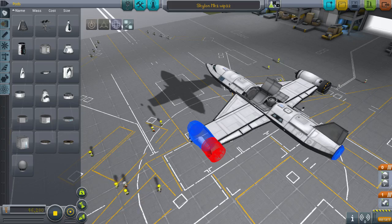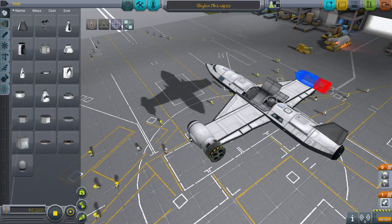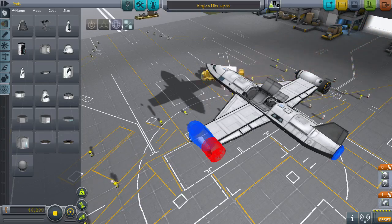This mod is called Intake Build Aid. As you can see, when I hit F6 over an engine, it tells me what intakes are linked to that engine. There's the engine in red and intakes in blue.